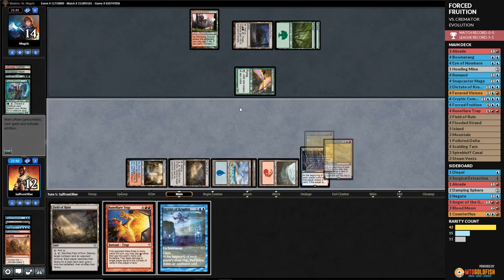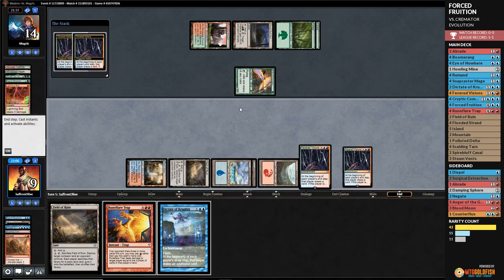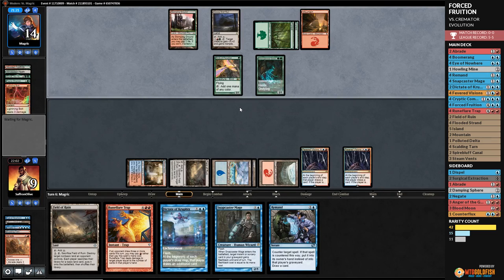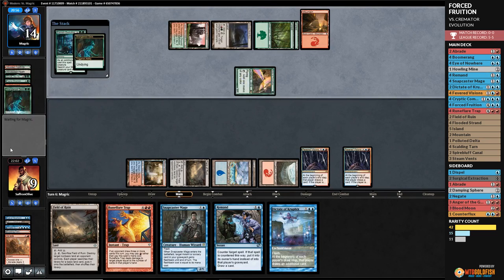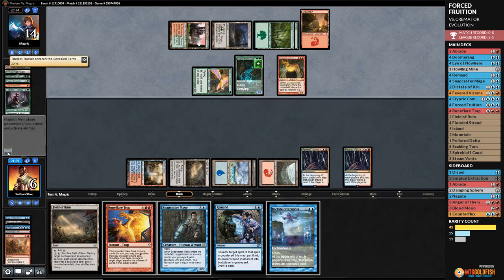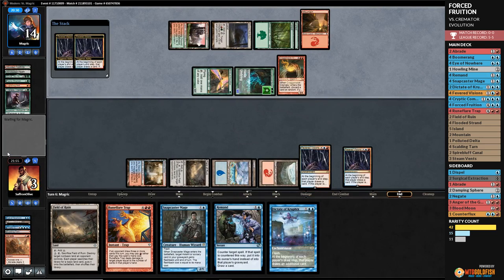We play Scalding Tarn, crack for a Mountain, kill Fauna Shaman with Abrade, play Fevered Visions. Pass the turn — the funny thing is with all the cards we're making our opponent draw, it should be hard for them to Cremate us. We draw two. Snapcaster — that gives us hope that we can maybe jank our opponent out next turn. Opponent plays Strangleroot Geist with haste, then Eldritch Evolution into Cremator — discarding a Tireless Tracker. We draw two cards and are dead to a Lightning Bolt.